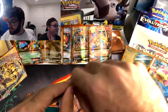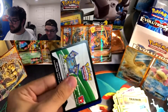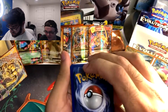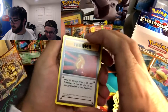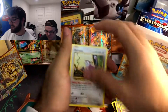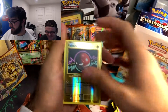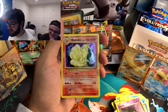Last pack — we started off strong, let's see if we can finish strong. If not, I'm still happy with our pulls up there. Those are some crazy pulls. Green and White Code Card — saved it for last. Three to the front. Centering on this looks pretty good, though this corner's a little messed up. Super Potion, Brock's Grit, Maintenance, Rattata, Vulpix, Electabuzz, Magikarp, Ghastly. Reverse Holo Voltorb — that's the first one we pulled. And — the Holo Ninetales! That's a cool pull.